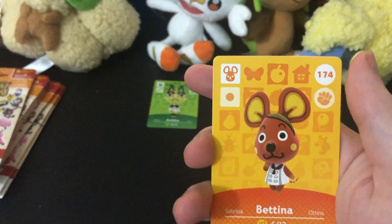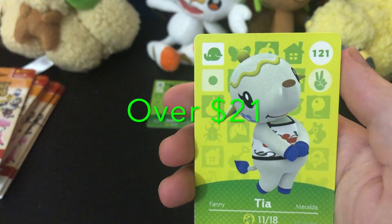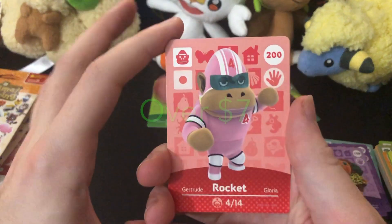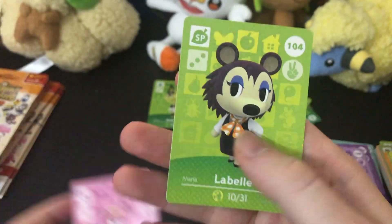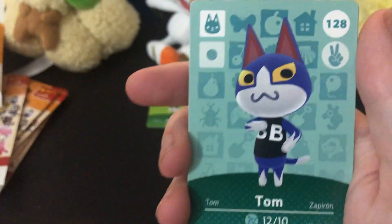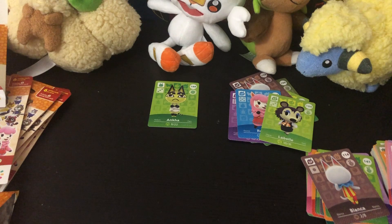We got Vic again, Bettina again, Timbra again. Cesar's new. Tia the little elephant — very cute. And Katie again as our rare. We got Rocket the gorilla, Chops the pig, Benedict the bird, Nana the monkey again, Vladimir the bear. Oh, LaBelle — she's the fancy Able sister, the one who sells clothes. We got Gladys the crane, Nan, Moose, Cookie, Tom the Tomcat, and Blanca again as our sparkle friend.